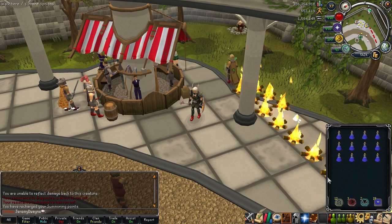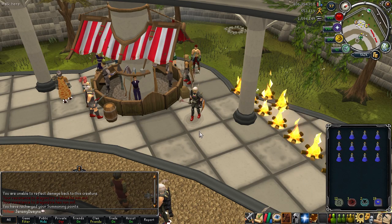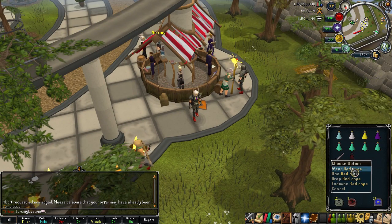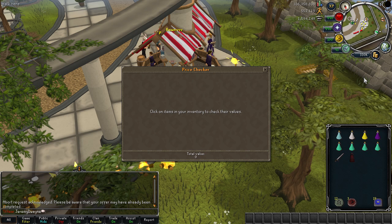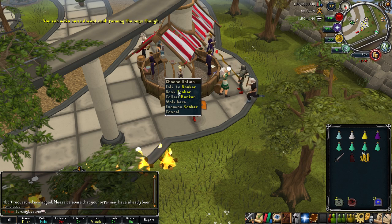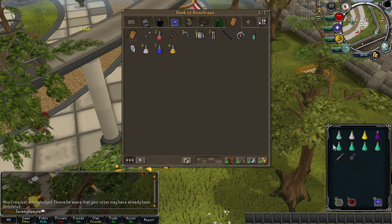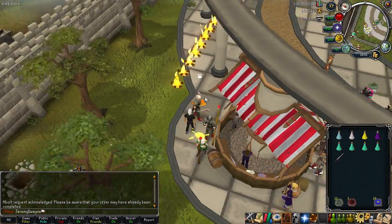Welcome back. Slight change of plans — I decided to make some extreme attack, strength, and defense potions. Another thing I wanted to do before continuing is buy a soul wars cape. Instead of buying an extra one, I'm going to use one from my bank. I withdrew 150k because that's how much it costs to buy it from Zimberfizz. So I purchased a soul wars cape — now we can conserve prayer even more. Kudos to being efficient.